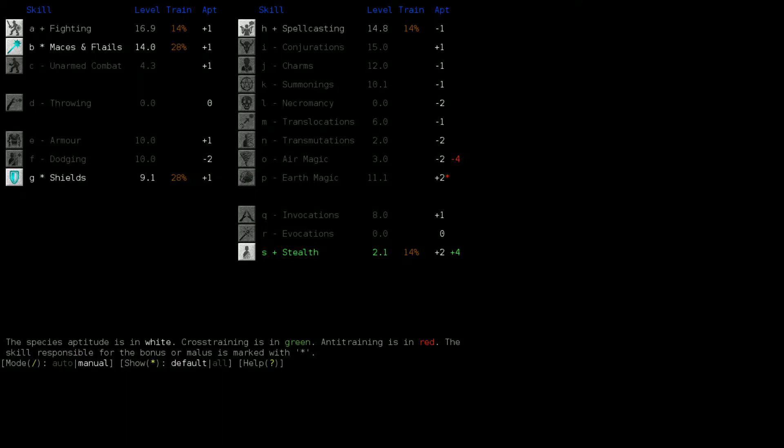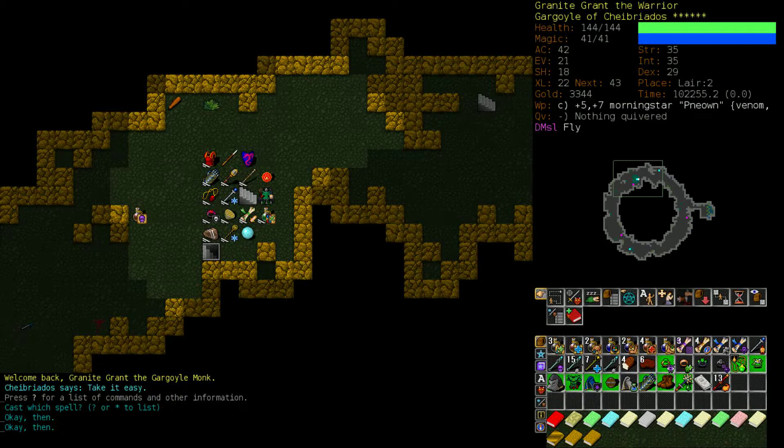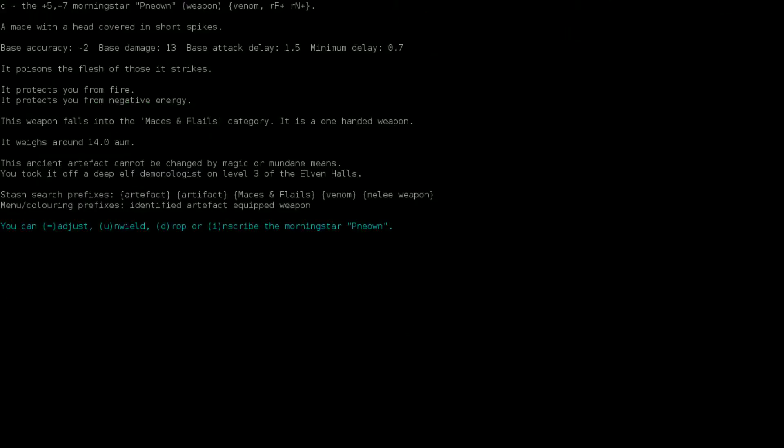What have we been training? We were trying to get shields up to level 15 so that we could use normal-sized shields without it getting in the way of our spell casting. And we wanted to get maces and flails to 16, so our morning star - artifact morning star that we found - hits minimum delay. Let's see what it's at.